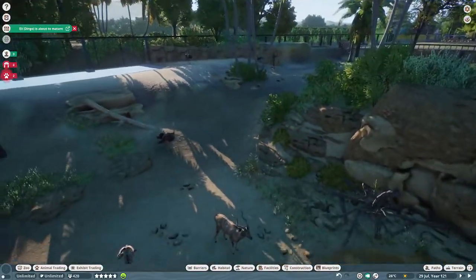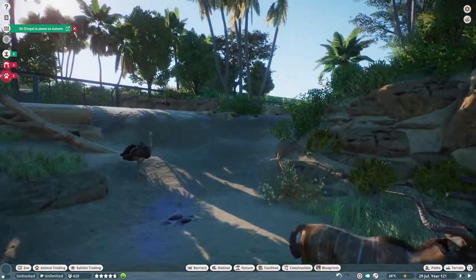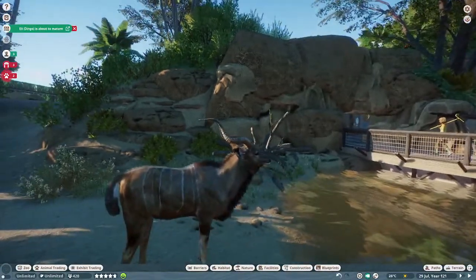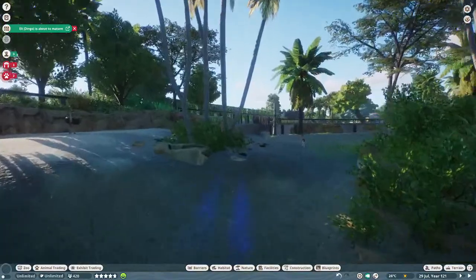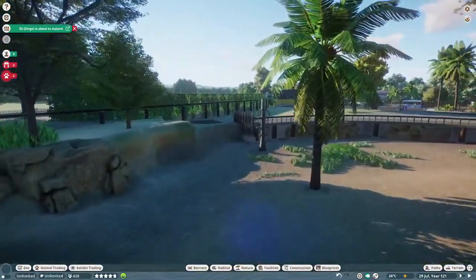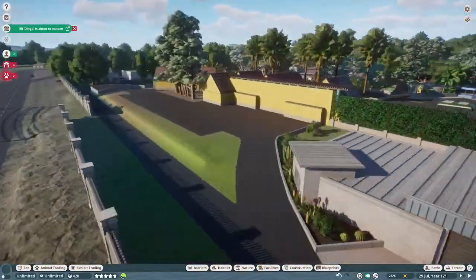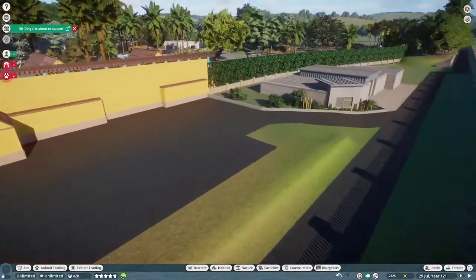Of course we have our greater kudu here as well, which are a mod in the game. I just love the kudu. I think it's the lesser kudu that's in the San Francisco savannah area. They didn't have a lesser kudu on the workshop, so I went with the greater kudu. I just wanted to put a couple in there.